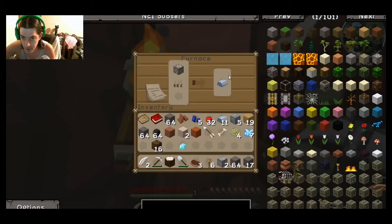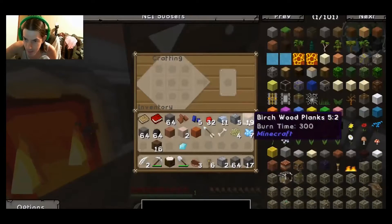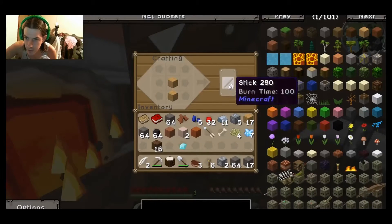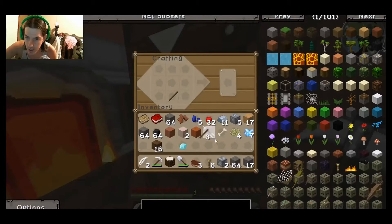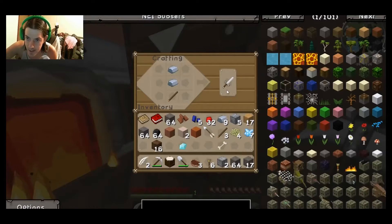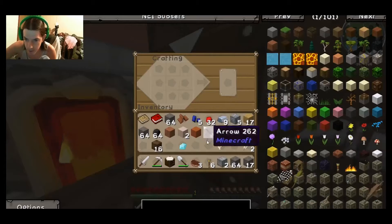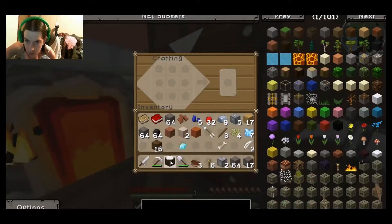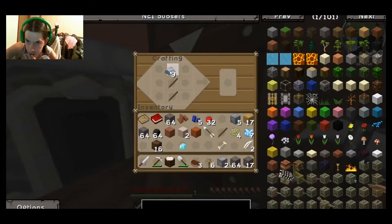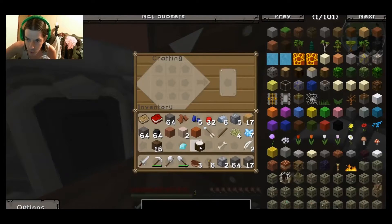Only got one more piece of iron to cook. While I'm thinking about it, let's go ahead and build — I need sticks. There we go — and we got a sword! Let's go ahead and build an axe as well — like that, and there we go. Now we've got all the tools of the trade.